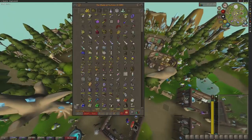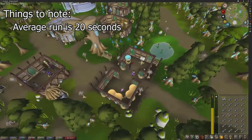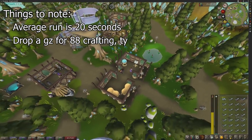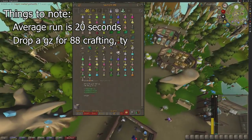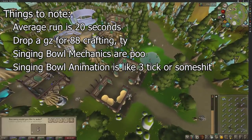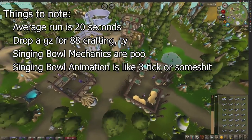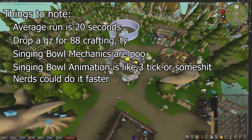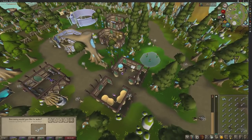After running a few inventories, I found the average time is about 20 seconds. Oh - I got a crafting level! Level 88, I'll take a GZ in the chat. After doing a few runs I found a couple of problems: every time you click the singing bowl you have to re-enable 'all' instead of one, and the animation takes a little longer than expected. If you're being really fast you could probably do a full inventory in about 15 to 18 seconds. Best I managed was about 17-18 seconds.